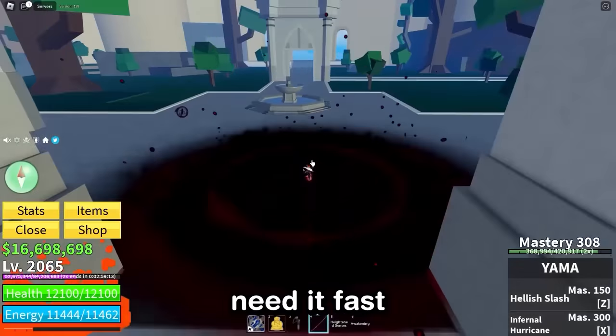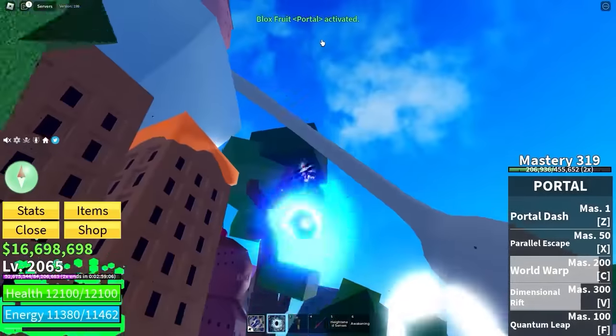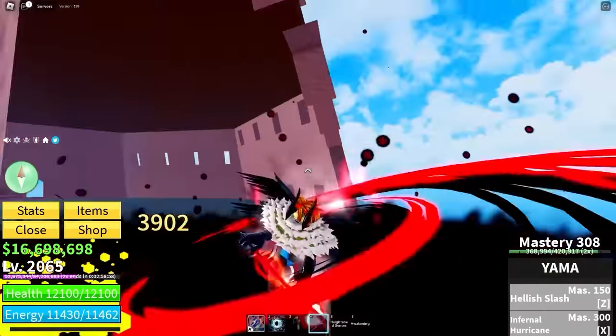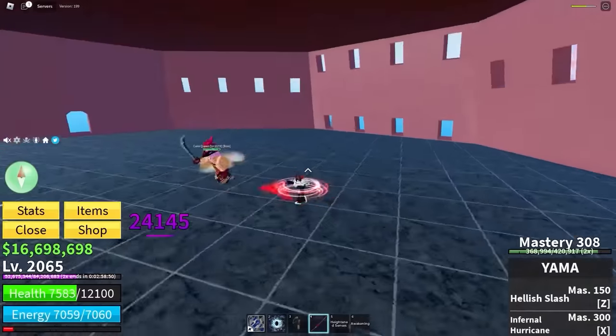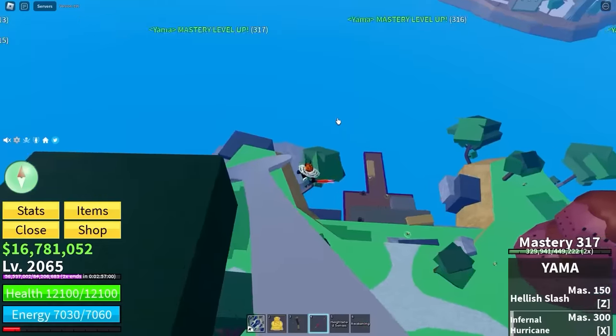I need mastery and I need it fast, so it's time to go check out some bosses like Cake Queen. Is she around? She is — perfect. Take this, Cake Queen. Infernal Hurricane — I do damage, and when I dash my crows hit her as well. The better swordsman wins. And I got eight mastery levels for that — not too bad.